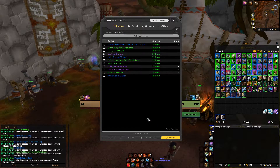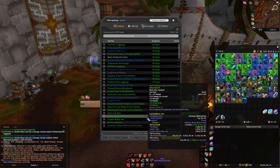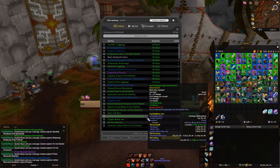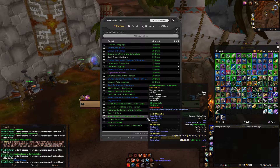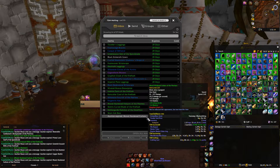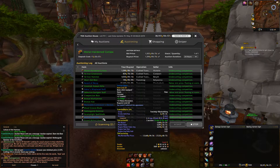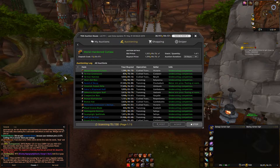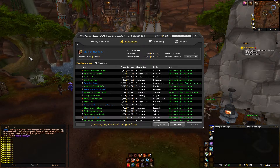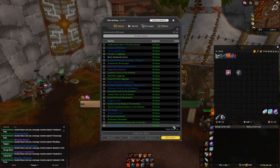You might have picked up a couple of rares as well, depending on your luck. Anything past 30 to 40 runs, you're really just aiming for the rare items from that specific dungeon, and those take lots of runs to pick up typically. If you're shooting for those rares specifically, it's because you've already got a massive stock on the auction house and you're just trying to add some big ticket items that sell for a lot of gold.